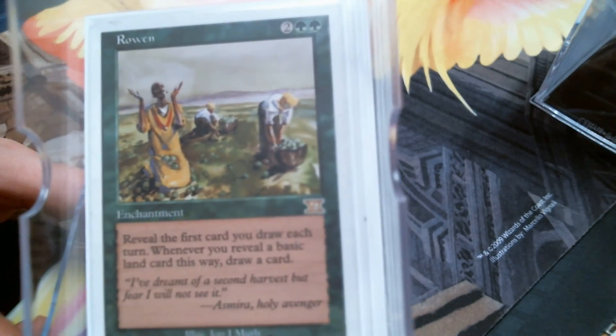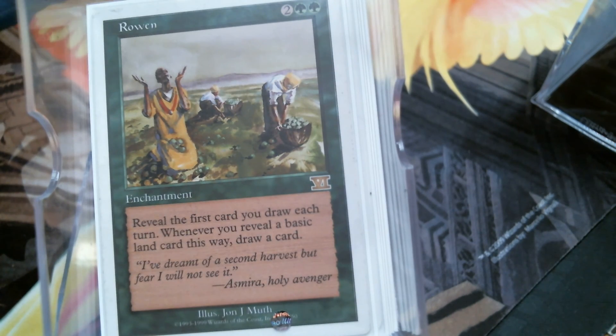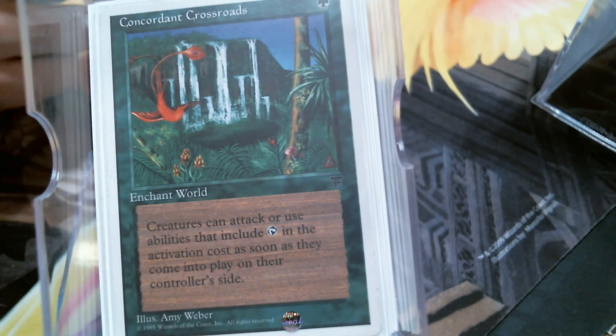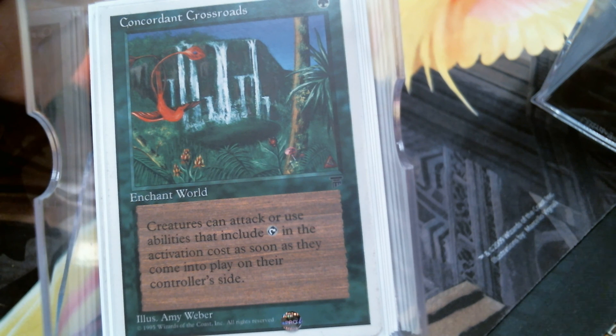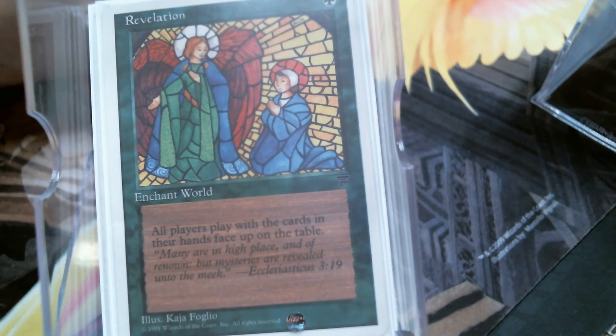The higher the stack gets the more out of focus it gets, so we've only got two cards left. Most importantly, we have our Enchant Worlds. Concordant Crossroads gives everything on the board haste — this can be a double-edged sword. Well, who the hell would want a single-edged sword? Concordant Crossroads is a good card. Most importantly, if there's some old school in your meta it single-handedly kills The Abyss, Nether Void, any of those other Enchant Worlds. Revelation — never seems like a bad thing to do. You don't want to over-commit creatures if you know your opponent is sitting on a Wrath.